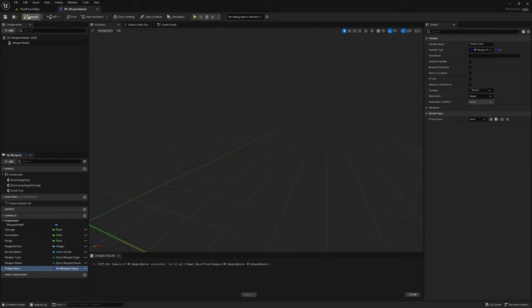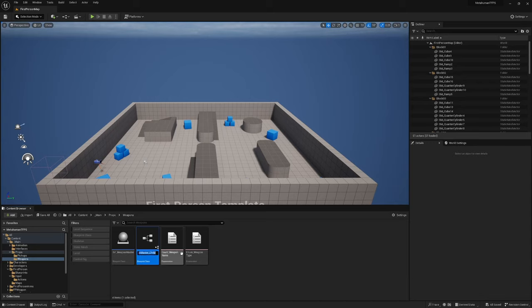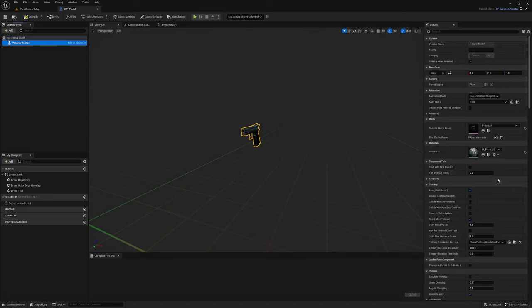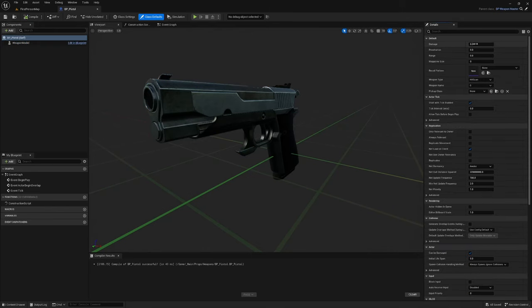Right click on BP_Weapon_Master and create a Child Blueprint Class. Call it 'BP_Pistol'. Open BP_Pistol, select the Weapon Model and change the Skeletal Mesh Asset to Pistols_A. In Class Defaults, the main things to set are Weapon Name — which for the pistol is 1 — and Pickup Class, which is BP_Pistol_Pickup.